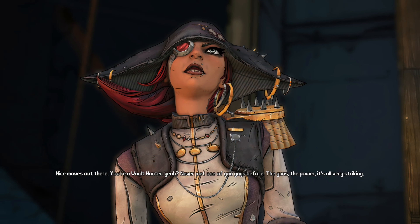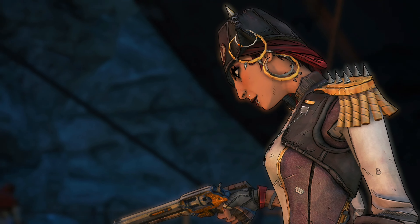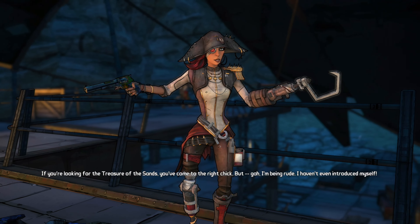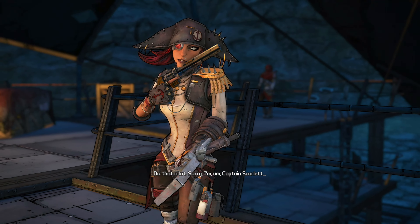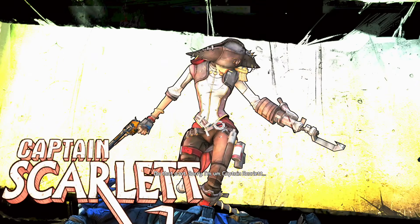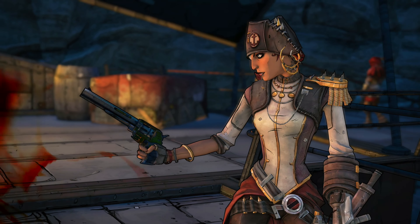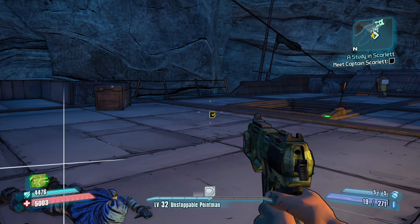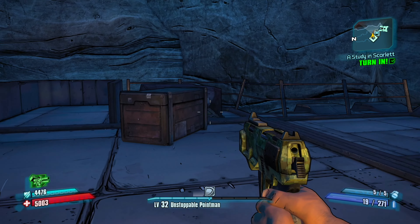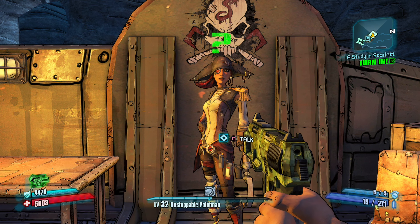Captain Scarlet introduces herself: 'Nice moves out there. You're a vault hunter? Never met one of you guys before. The guns, the power — it's all very striking. If you're looking for the treasure of the sands, you've come to the right chick. I'm Captain Scarlet.' Nice to meet you too — just don't stab me in the back, like most pirates would. In the DLC she'll absolutely stab you in the back eventually — that's the clue that she will eventually betray you when the time comes.